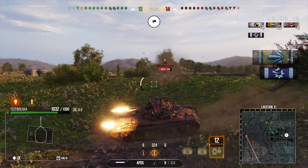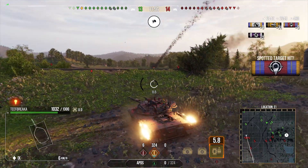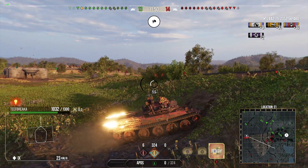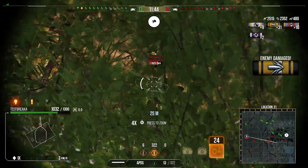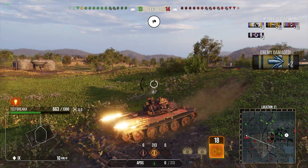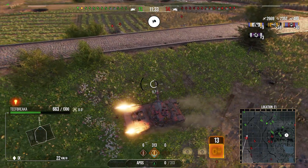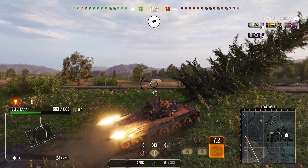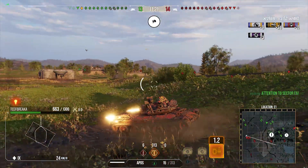As you can see we've managed to get 2.4k damage with 1800 assistance so far. That Type 5 Heavy crossing the open ground was a godsend — thank you very much for donating your hit points. We've also got 2.3k spotting alongside the 2.4k damage. We're waiting for the reload before getting shots into the Cent 71, but we end up taking a hit from that E50 who poked out, and we're slowly bleeding hit points — which means we have to play far more cautiously.